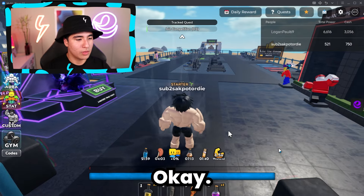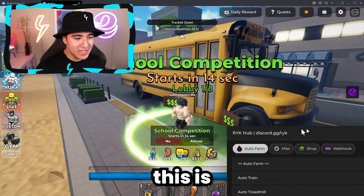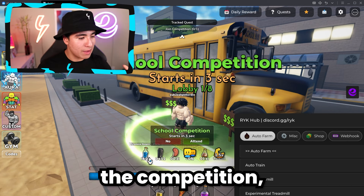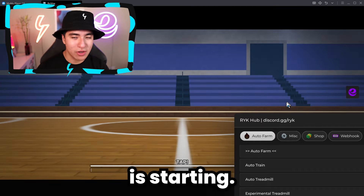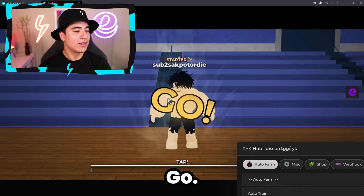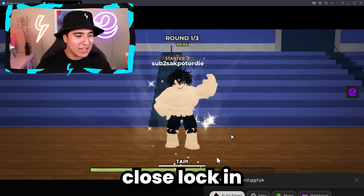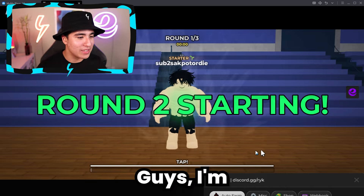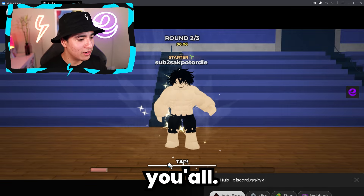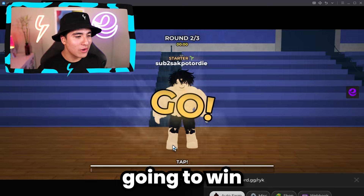I think we accidentally clicked join new lobby. A new competition is starting up — this is what I've been training for the whole video. Let me have my protein shake — five minutes of plus 30 muscle growth. Competition is starting, we got one of eight people. Three, two, one, go — I'm not clicking, it's the GUI. Why is it not going up? I think I'm just not strong enough, honestly. I'm too weak. Surely I'm going to win this competition since I'm the only one in the game.